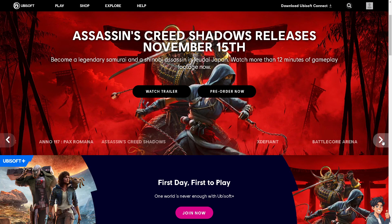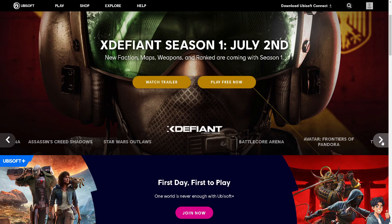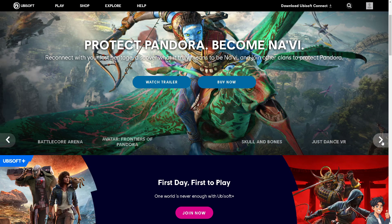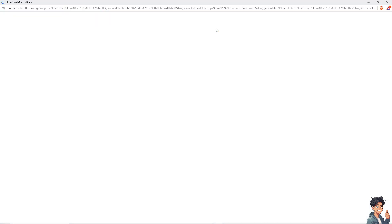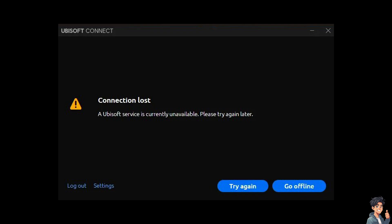Welcome back. In today's video, we are going to show you how to fix Ubisoft connection lost. The first thing you need to do is log in using your credentials. If this is your first time on Ubisoft, click the create an account option. Experiencing connection issues with Ubisoft games can be frustrating, but don't worry — there are several steps you can take to try and resolve them.